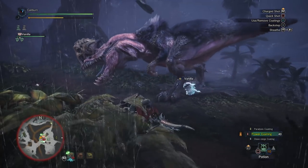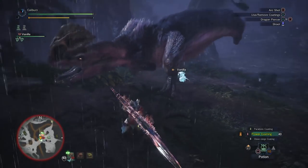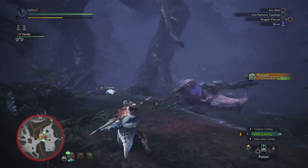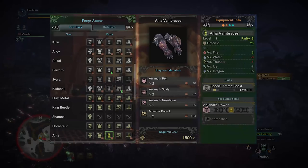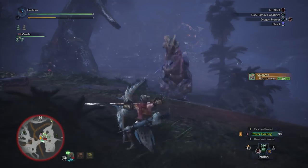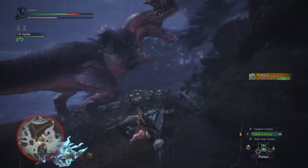Anjanath is next. This will be optional depending on your playstyle, but you can pick up a few upgrades. The Anja chest grants Marathon Runner, which is a nice pickup if you like to run around charging your bow, but you will get a chest that gives Constitution very soon. You can also upgrade your gloves to the Anja gloves for Special Ammo Boost, which will increase your Dragon Piercer's damage by 10%. This is probably worth taking over Marathon Runner.